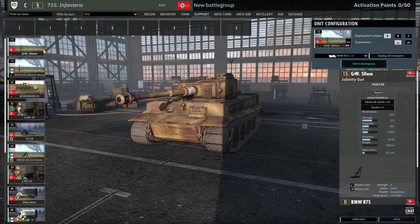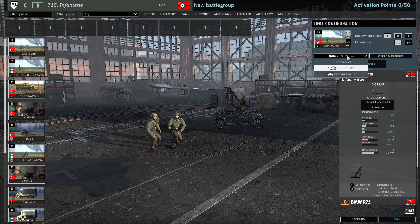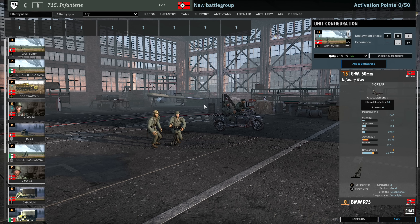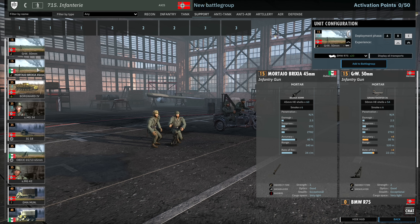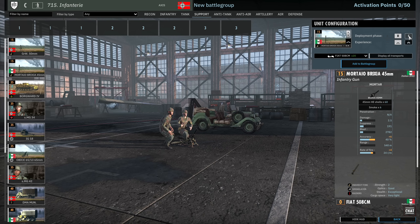Then we have the support tab. We've got 81mm mortars to start off with — can be brought in with the Kettenkrad if you want. 5 available in A, 10 in B and 15 in C. There's also a micro heavy option with only 520m range. These small-calibre mortars are only really good for the Soviets because the Soviets get extra range on theirs. This is the Italian equivalent — available in B and C with 12 and 18 availability.